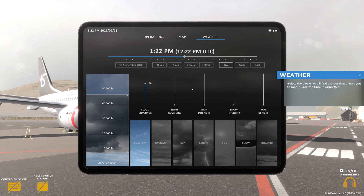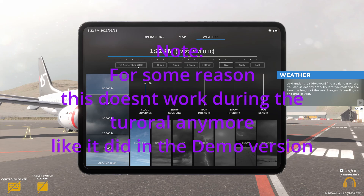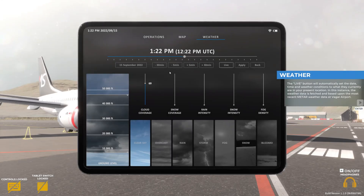Below the clocks, you'll find a slider that allows you to manipulate the time in Airport Sim. And under the slider, you'll find a calendar where you can select any date. Try it for yourself and see how the height of the sun changes depending on the time of year. The live button will automatically set the date, time, and weather conditions to what they currently are in your present location. The weather data is fetched and based upon the most recent METAR weather data at Vagar Airport.